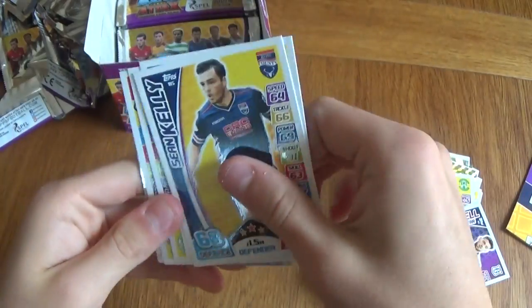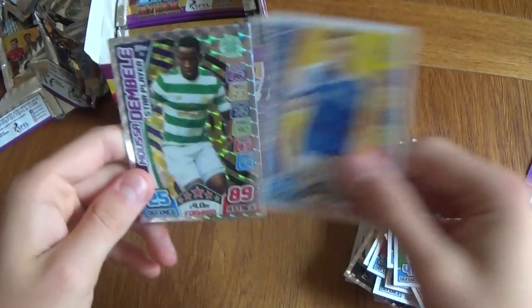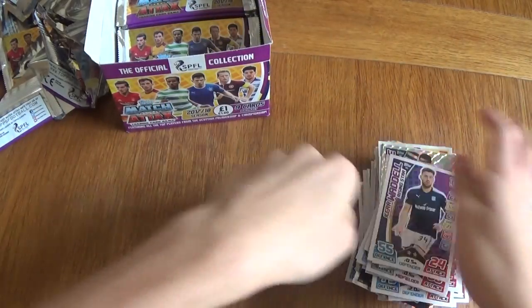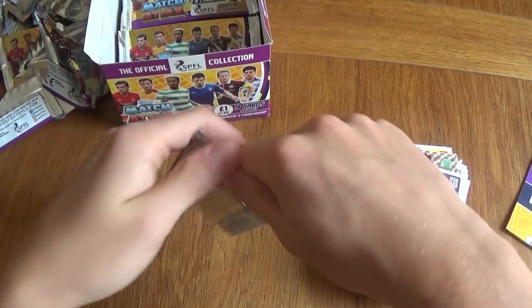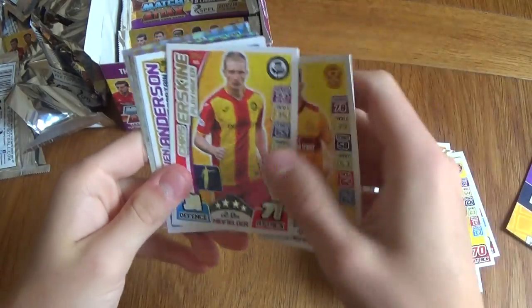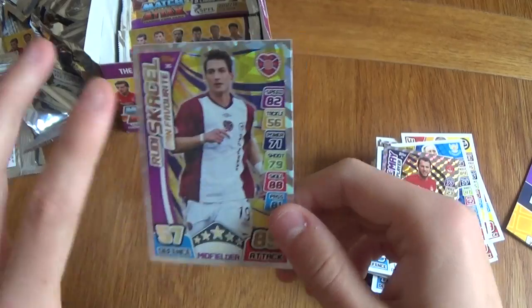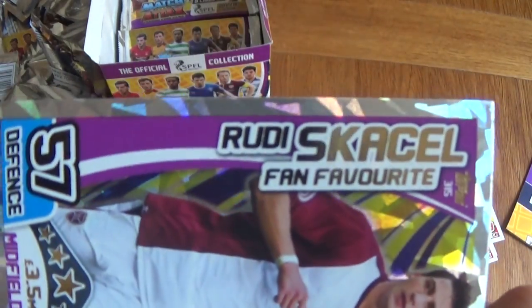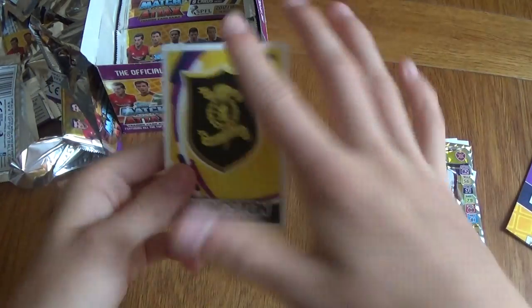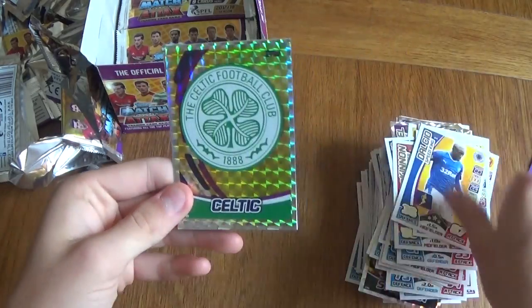We got the Aberdeen badge — second finish in the season. We got a Dale rising star, a midfielder with 90 attack. Scott Sinclair star player and a goal king. Johnny Hayes — siskin, that's cool, still nothing that stands out too much. Still looking for those limited edition cards and those hundred clubs. Russell, Bakhtiari — that's alright. We got a Steve May star player for Aberdeen and a fans favourite Rudy Skacel. I just have to point out the purple again — the colours are so vibrant, it's just different.